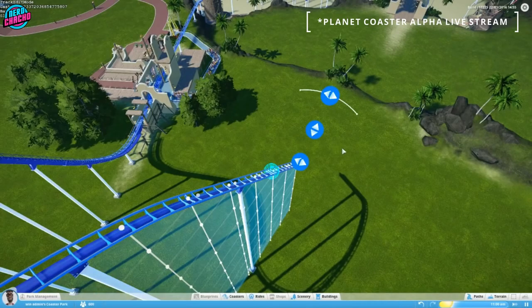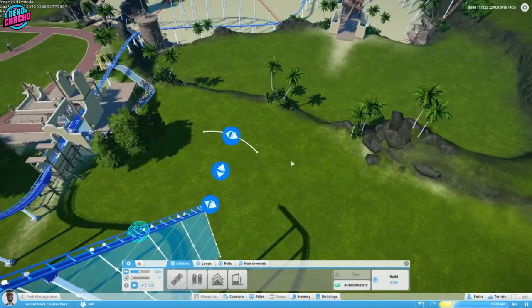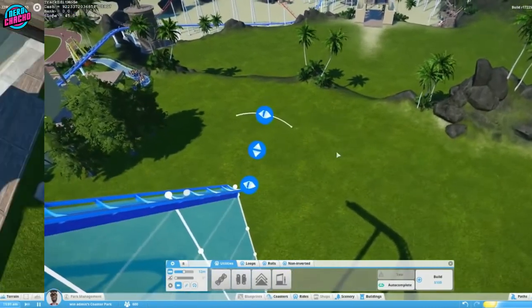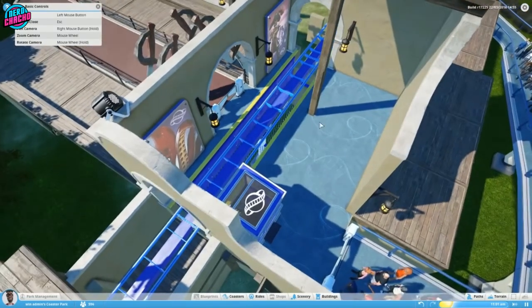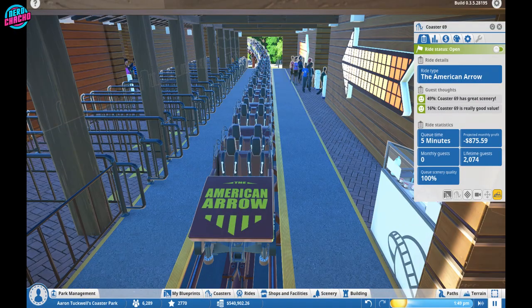Moving on to roller coasters, that coaster building tool was completely different. It used a central spline instead of the three-way split that we currently have. The stations also had no air gates and the right operator booth was completely different — they were completely covered. This was also the user interface for the coaster screen in the early days, with a rather limited and slick design, but that was mainly due to the fact that the main features weren't even in the game yet.